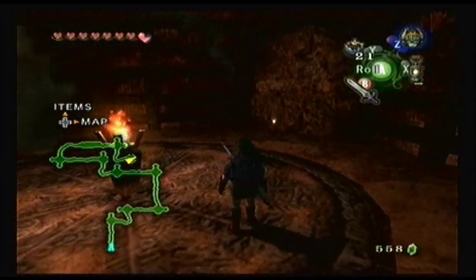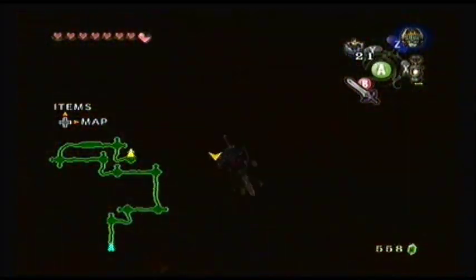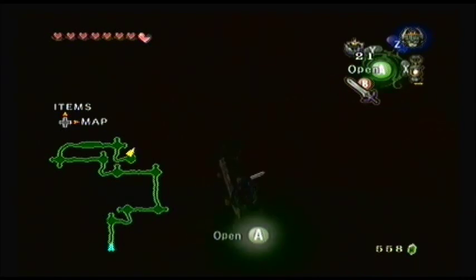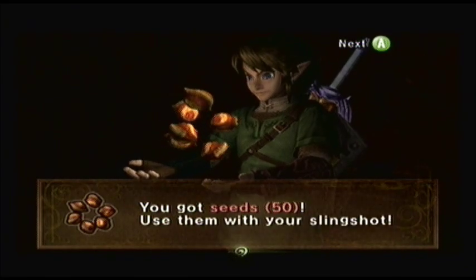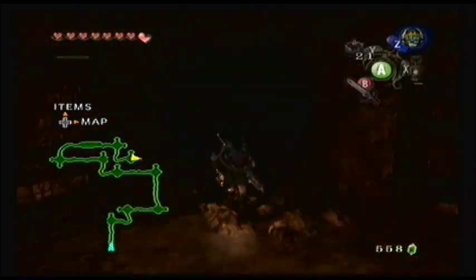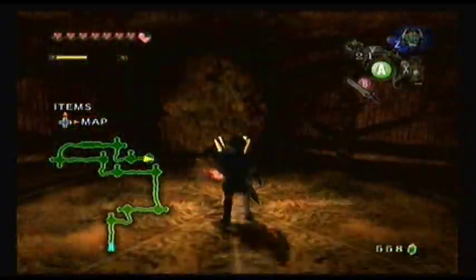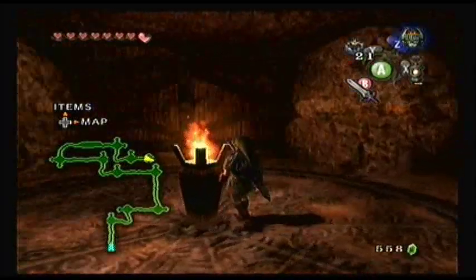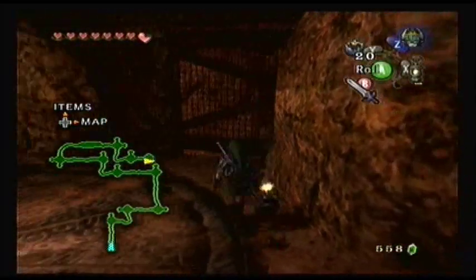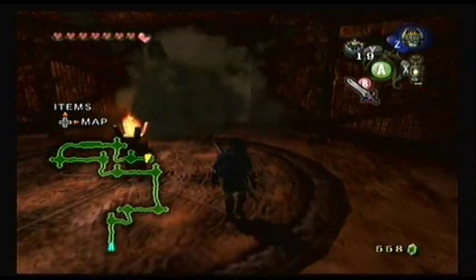I think we're almost at the end — this should be near the end of this ridiculously long cave. I don't really know why they put this in here. And why did they put seeds in that chest? When have we ever used our slingshot outside of Ordon? It's so useless. Poor slingshot, just getting totally neglected — every other piece of equipment we have is just far superior.